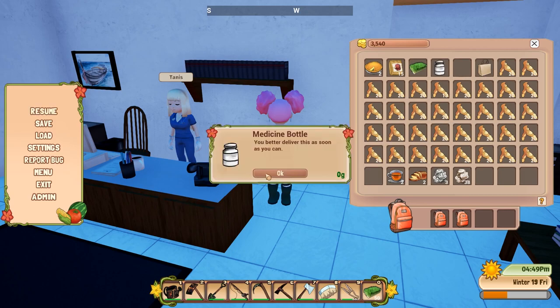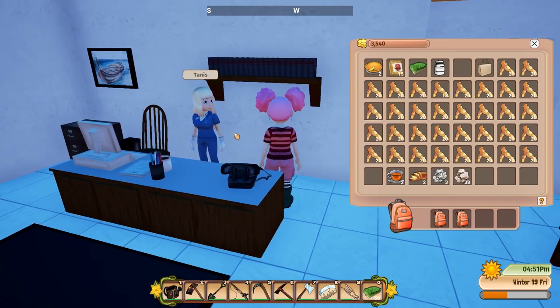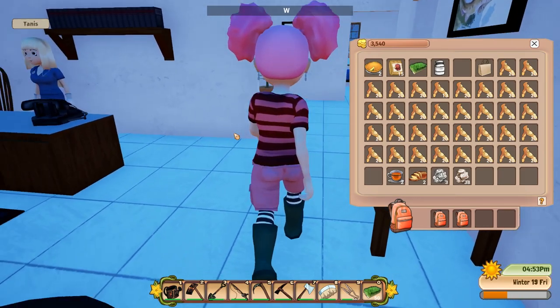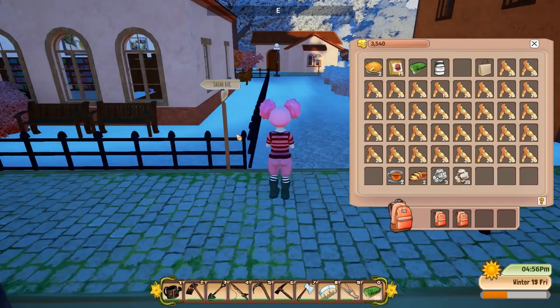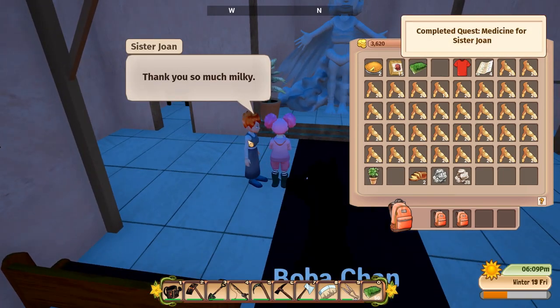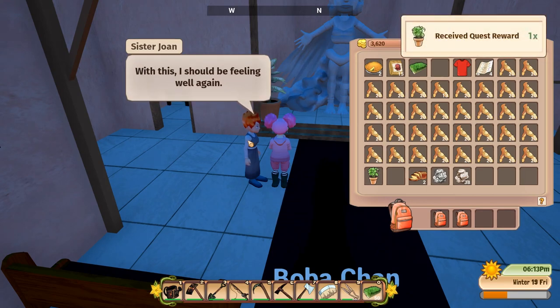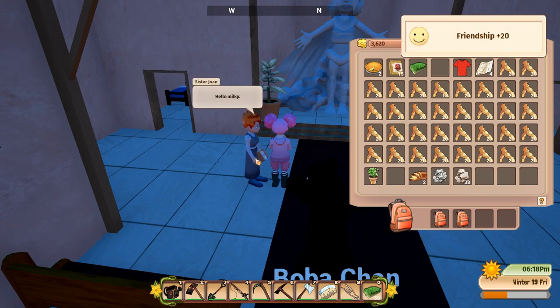The medicine says deliver this as soon as you can. Unfortunately I don't know what kind of medicine the sister is taking, but now we can help her get hopefully healthy. Let's deliver the medicine to Sister Joan. Wow, that was a big medicine bottle, that's crazy! No problem sister. And we received some nice little violet pot - I think that would be great for our house decoration.